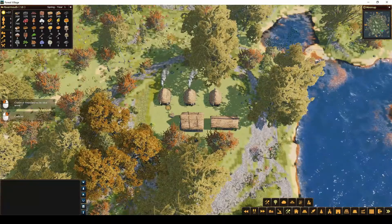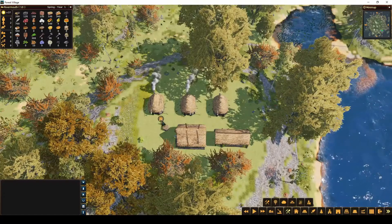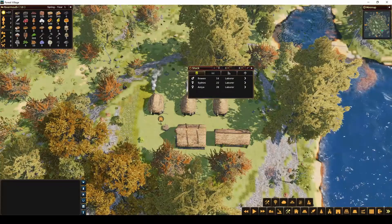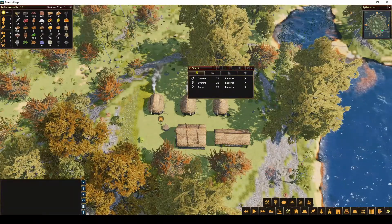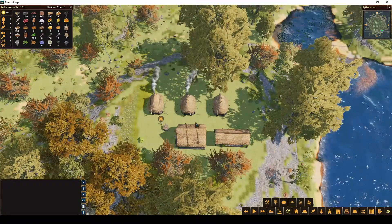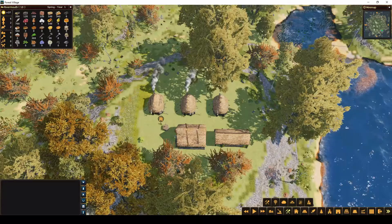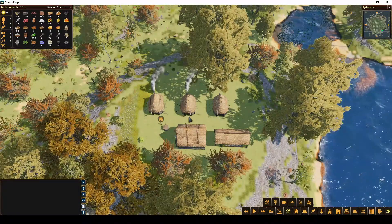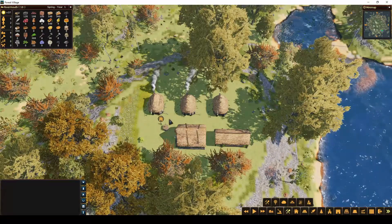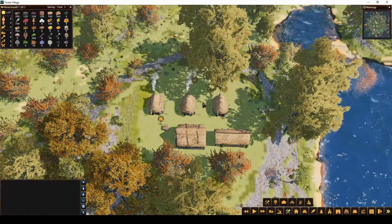I'm going to pause it first because whenever you start a new world you have one person that doesn't have a home. We have six adults, two teenagers, and two babies, but we only have nine spots for them to live — three in each. So we have one extra person that doesn't have a house. If someone doesn't have a house, they will eventually die of starvation, and if it's cold, they will also freeze to death. They don't go into each other's houses to warm up or to eat — they have to have a house to do that. So I need to make sure that I have a home for this person before I do anything else.